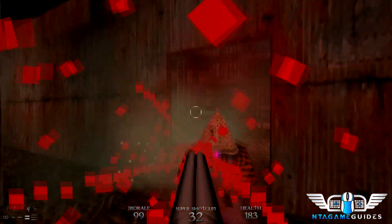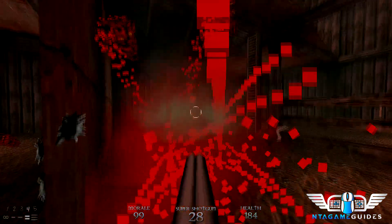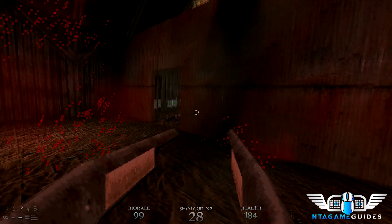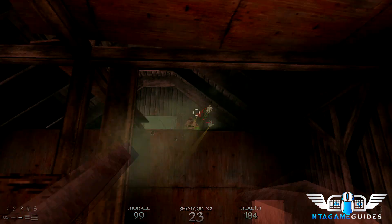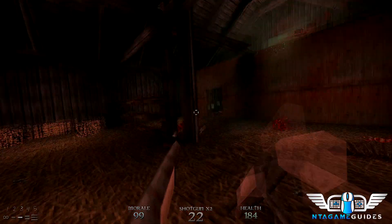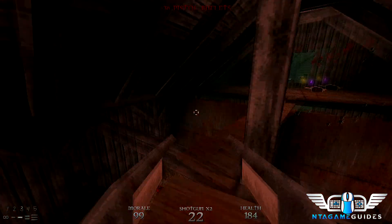I like to just use the double barrel through this entire area right here. There'll be two chainsaw guys — just wait for them — and some more dogs. Sometimes you can get them with one hit. Then you want to switch back to your lever-action here and take out these two cultists from afar. Remember, you can stun them now — very important.